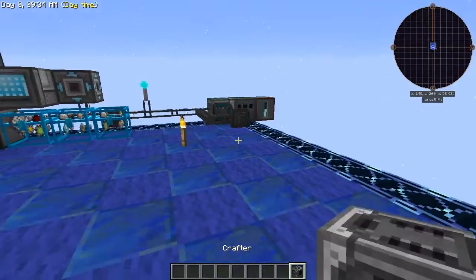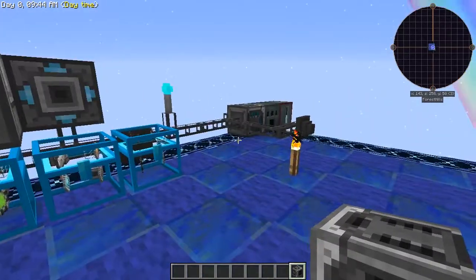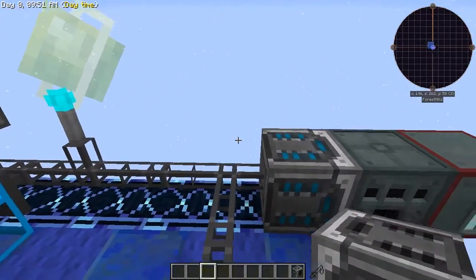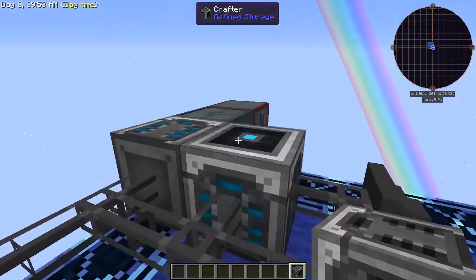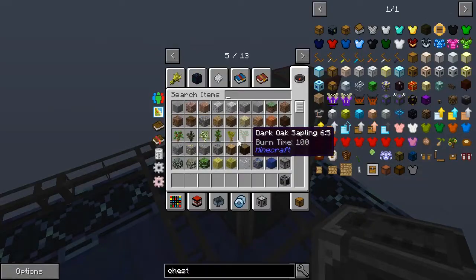The crafter is where you put your crafting recipes in, and this is what allows you to work with other machines. It does have a facing direction — as you can see, I placed it down and this one's facing up, so I'd have to put a machine on top for it to interface properly. This one I had facing the alloy smelter.